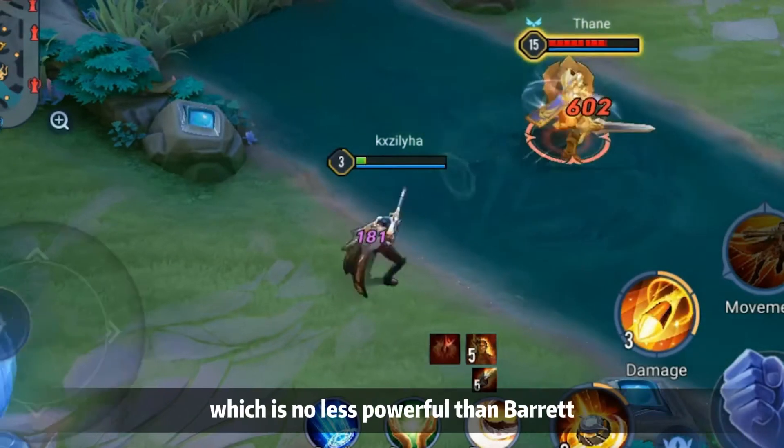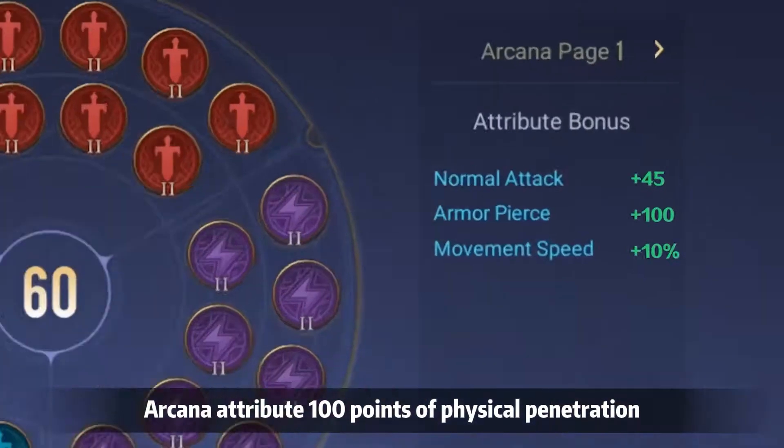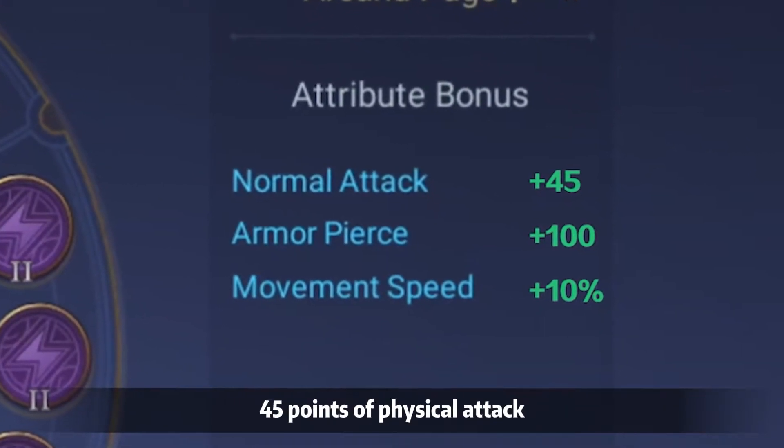Arcana Recommendation: Skewer x10, Onslaught x10, Assassinate x10. Total Arcana attributes: 100 points of physical penetration, 10% movement speed, and 45 points of physical attack.